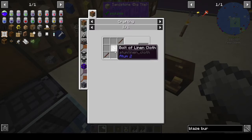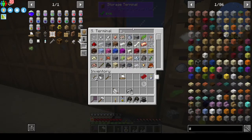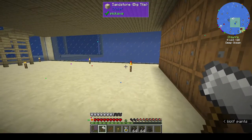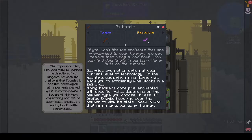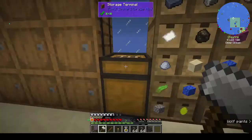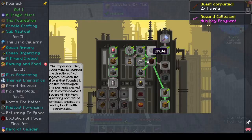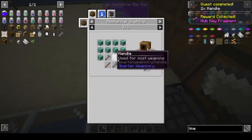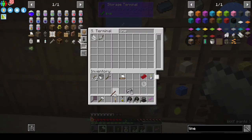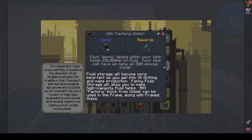Next up: linen and treated sticks for a handle — we need two. We get a fragment for that. We don't have enough for the prismarine hammer yet but at least we've made the handles. Then the factory dots — those are steel and clay.